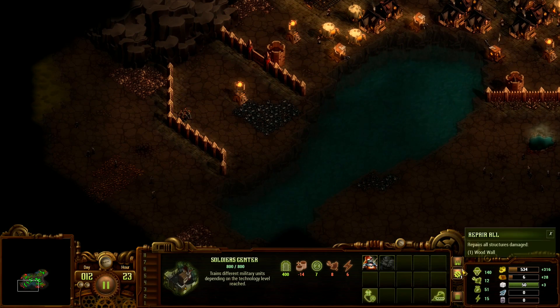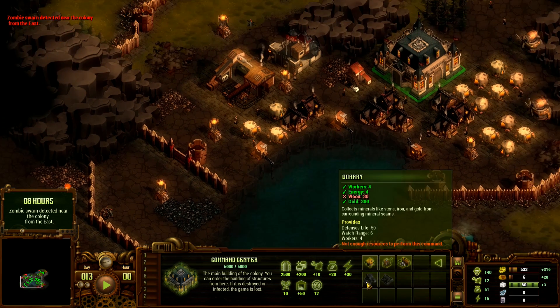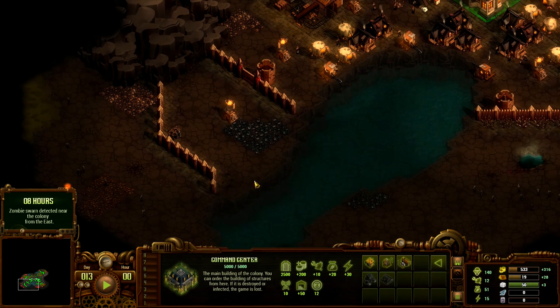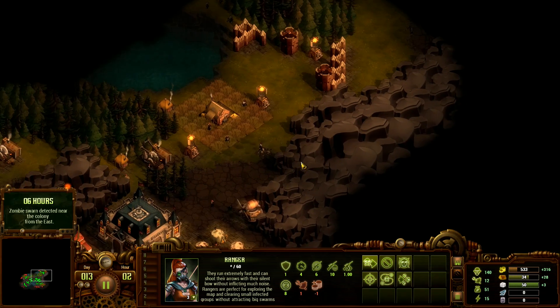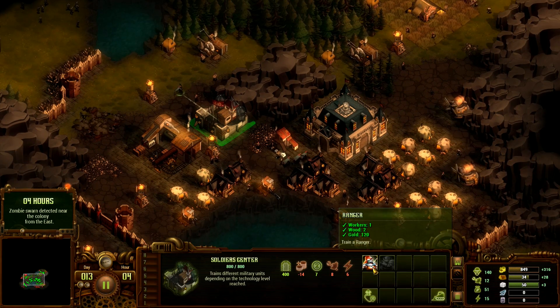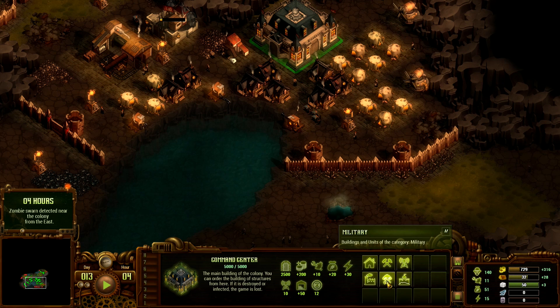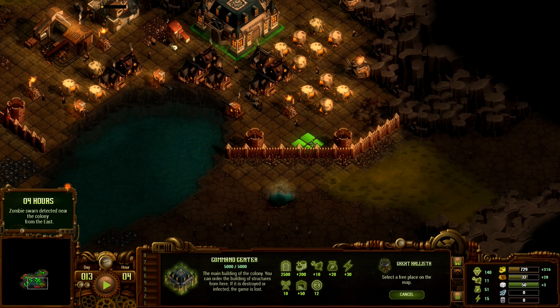We'll build a quarry right away to start getting iron. With iron we can recruit some soldiers which are much better. Zombie swarm detected near the colony from the east — so we might want to go there. We'll leave some very basic defenses in other areas and send everyone else east. East could mean through here or through here — we don't know for sure just yet, but we will get an indication on the minimap once they actually show up. We might have enough time to place a great ballista.